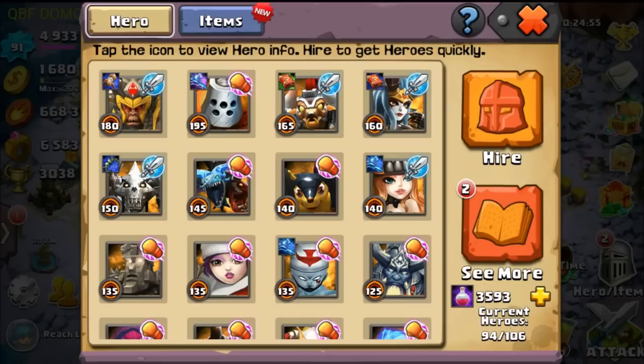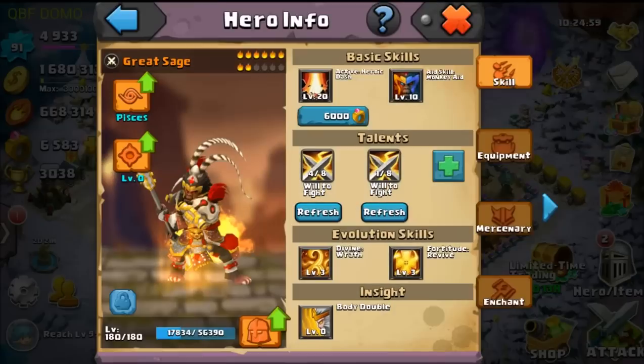Basically, Hero Talents are just kind of a way to increase your Hero Stats. Now, if you take a look at my Great Sage, I haven't used or added any more Talents right now because it is quite costly on the gems if you don't get what you're looking for.